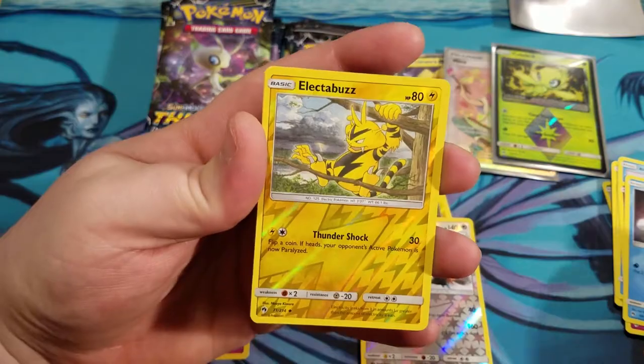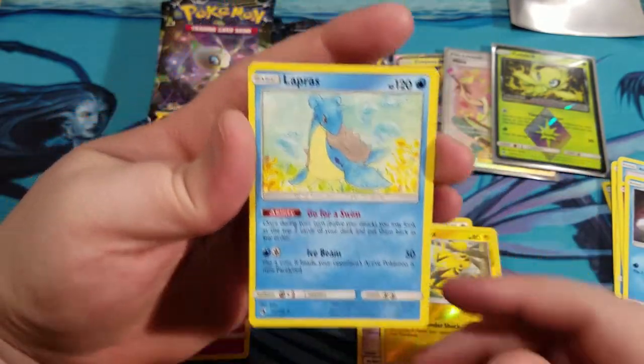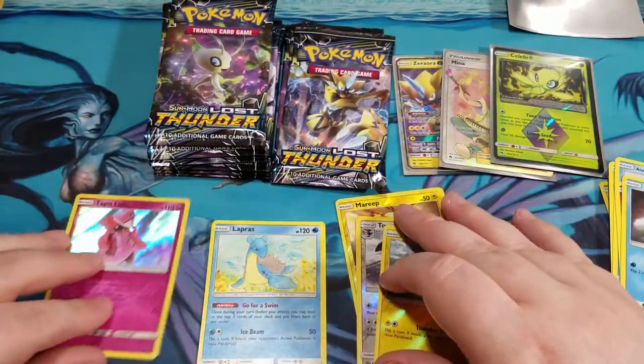We got a Marini, Electabuzz, Reverse in the tree, and a Leprous — Leprous regular rare.